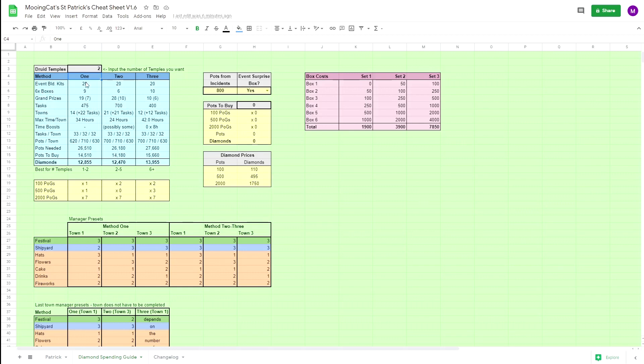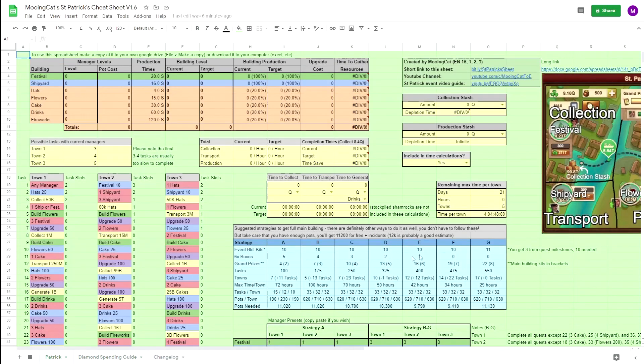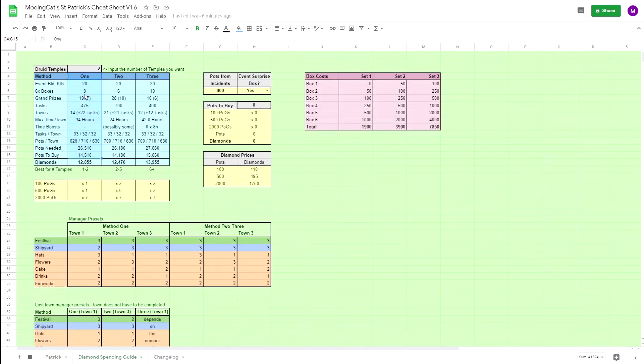With that out of the way, let me quickly go over these three methods before I show you how to use this page on the spreadsheet. This first method is basically strategy F from the previous tab from my previous videos, but with the addition of buying more boxes after towns.